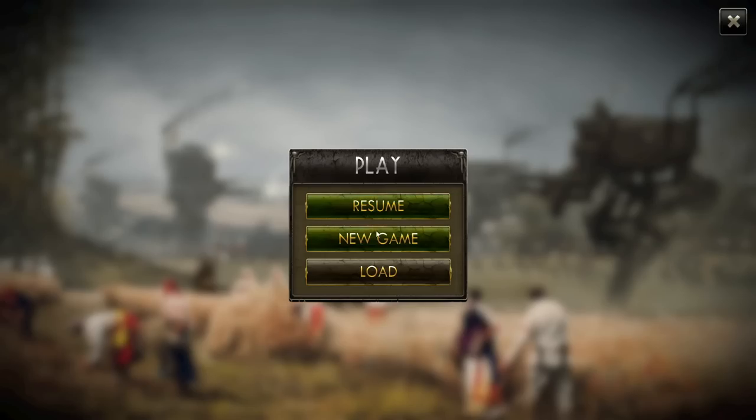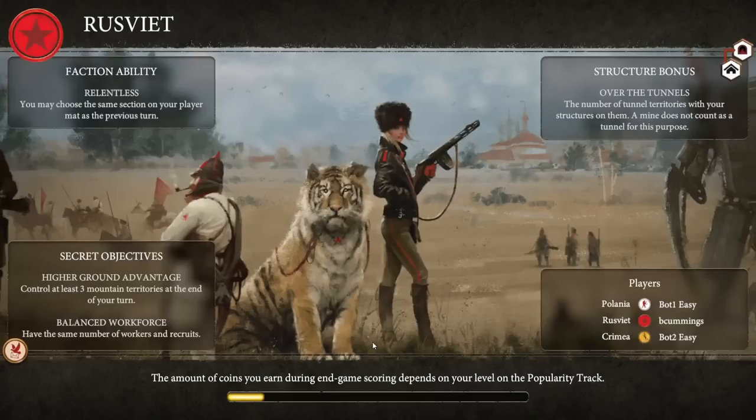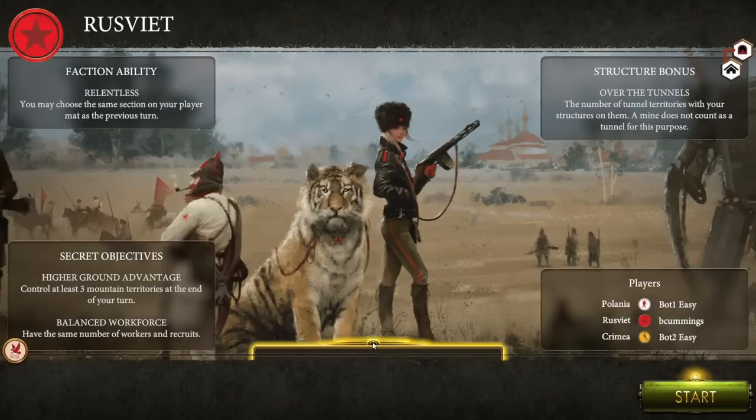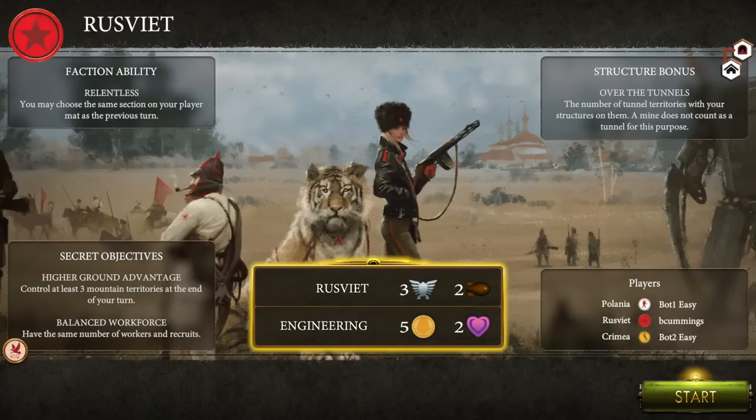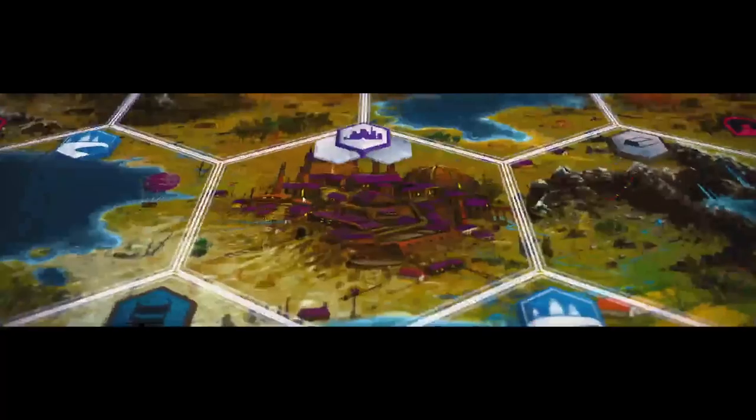In this Early Access version you can play against AI or Pass and Play. The AI comes in two varieties of difficulty and I only tried the first one. I'm a pretty new player to the game. You also have a few different options you can select — you can either choose your faction or have one randomly given to you, so there really are a few options here to experience Scythe in this digital version.